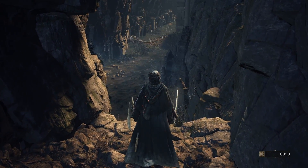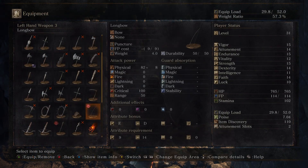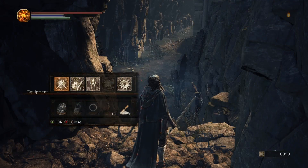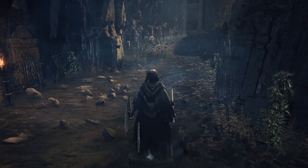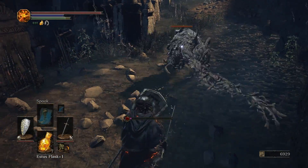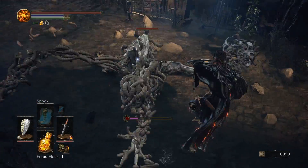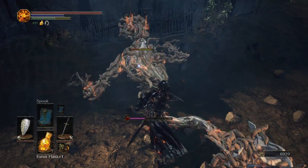Now we're going to see exactly why this Fire Dagger can be so useful — keep in mind, anything fire related, fire bomb, fire arrow, any pyromancy, will have the same effect on these creatures. I want to actually block a hit from this enemy so you can see what happens when you get hit whether or not you're blocking. Now that we're hit, let me hit him with a Fire Dagger — watch him writhe around and take him out very easily.